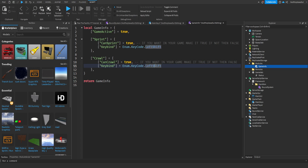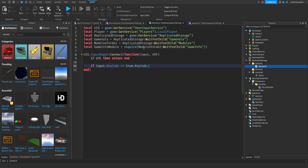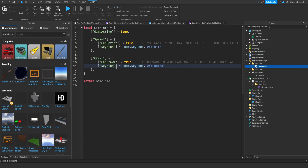For crawl I'm going to use LeftControl. Now I'll show you how this works. We'll do gameInfoModule dot sprint first, and the keybind name — I'll label it.